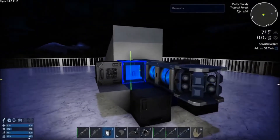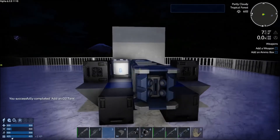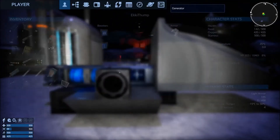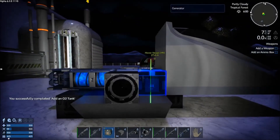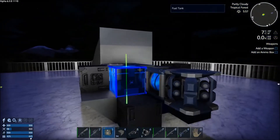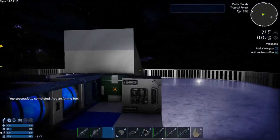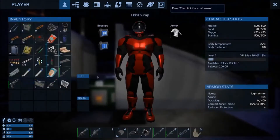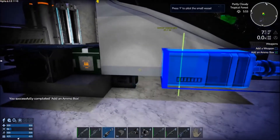Let's wait for the O2 tank. Okay, oxygen tank. Now it wants us to add weapons and an ammo box. So it's a good job we did have some weapons we could use. Ammo box and Gatling guns.